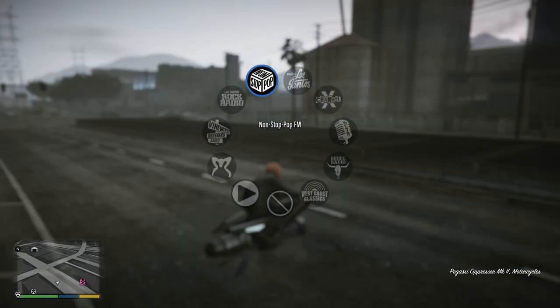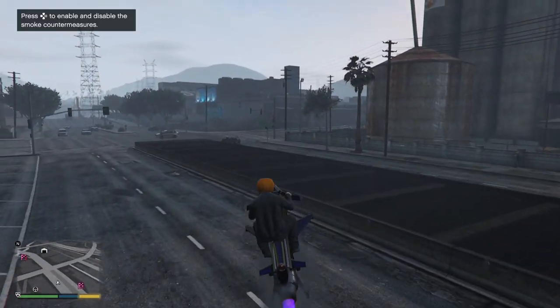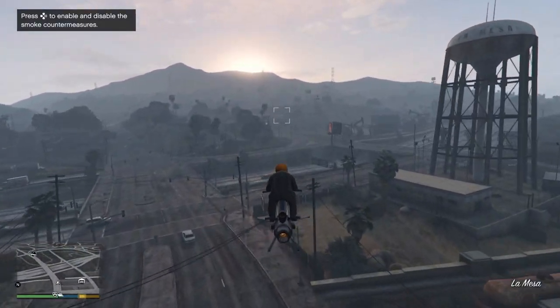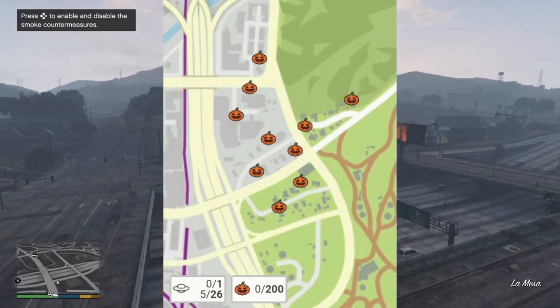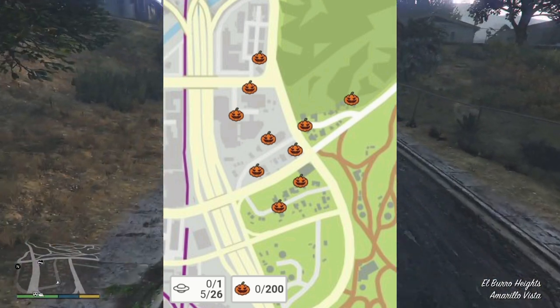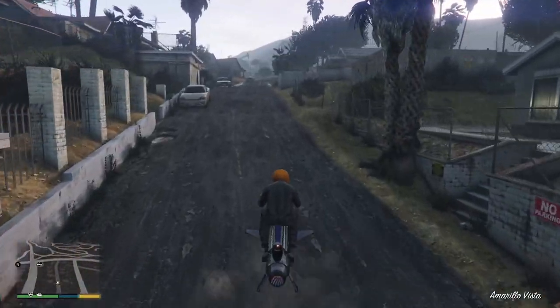I'm not going to be doing that right now because at the time of recording I should be going to bed — I've got work in the morning. What I am going to do is show you very quickly how to get 10 of these and unlock the pumpkin mask. I'll pop this picture on the map showing where there are 10 really close together, just near the LS car meet.